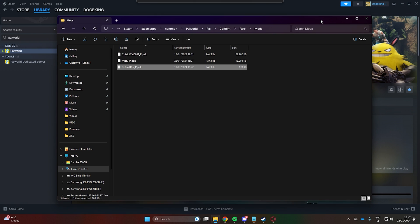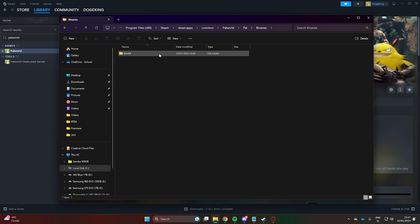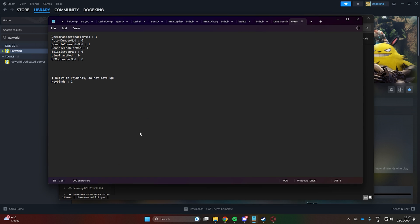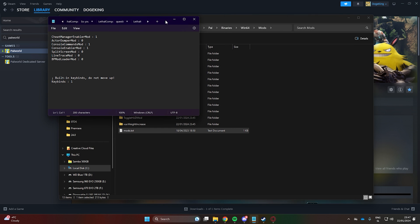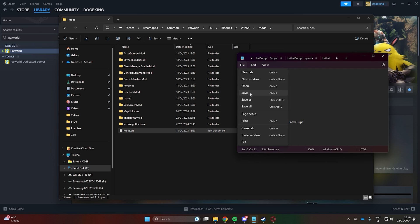Now we have one final step to do. In the Binaries folder where our Mods folder is, find the mods.txt file. You will need to add in the names of newly added mods in the same structure as others are done. Copy the names of the mod folders exactly, and next to them put a colon and a one to enable the mod. Make sure to save the file once you are done.